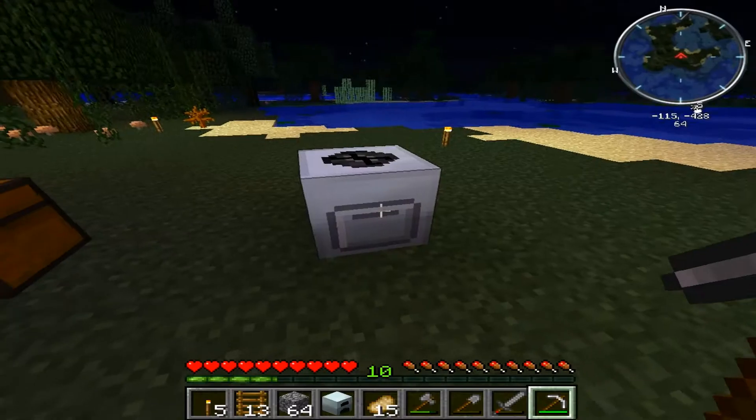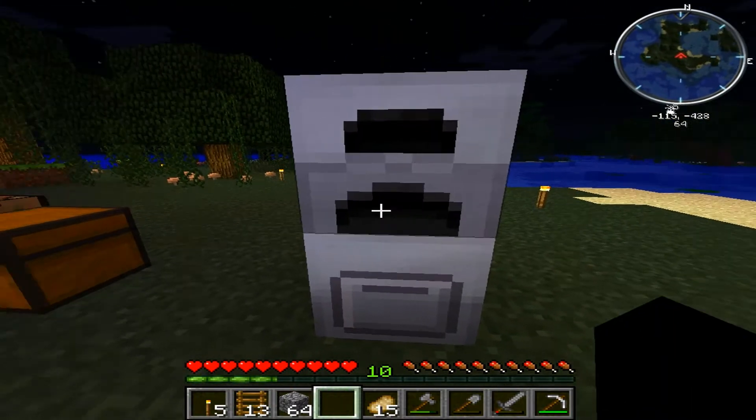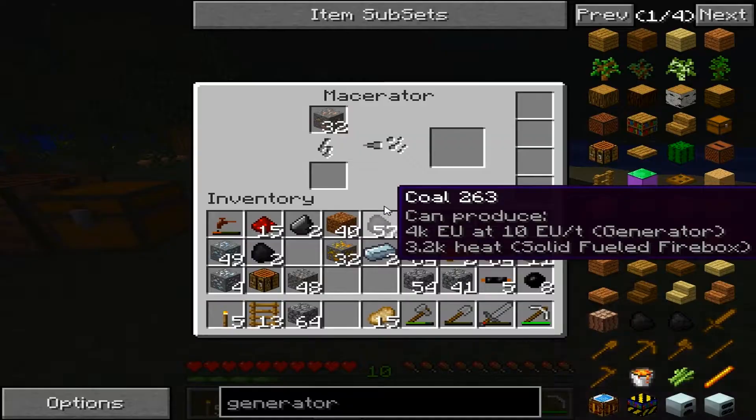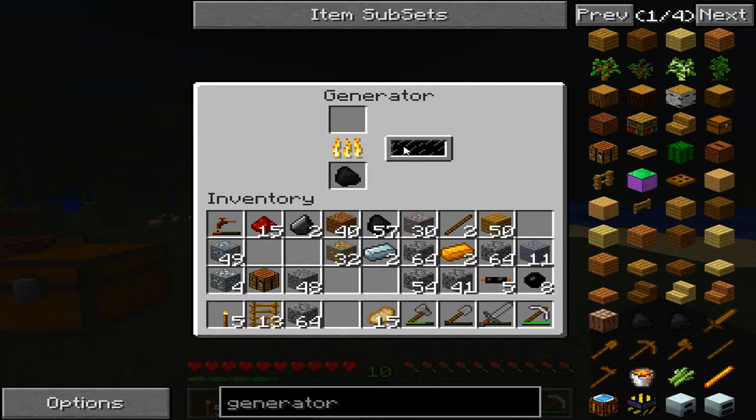Now we can take the generator and place it on top here. I think it powers anything in an adjacent block. Let's see if we can get the power of this by adding some coal to it — it'll generate power right here. No, it's generating power, but it's not smelting anything.